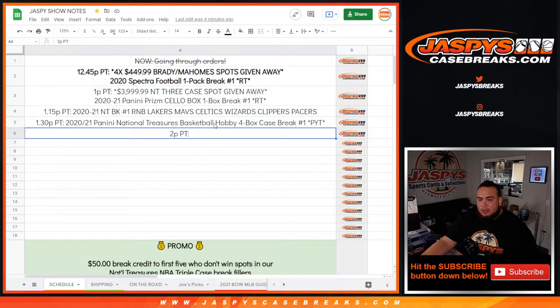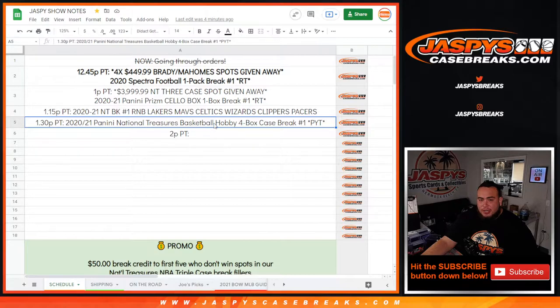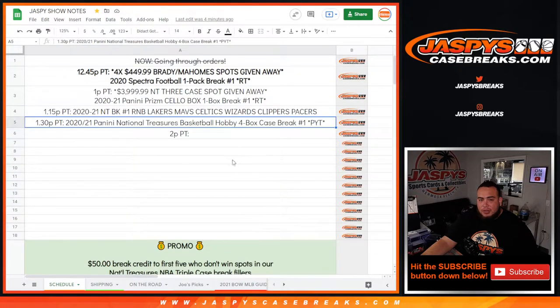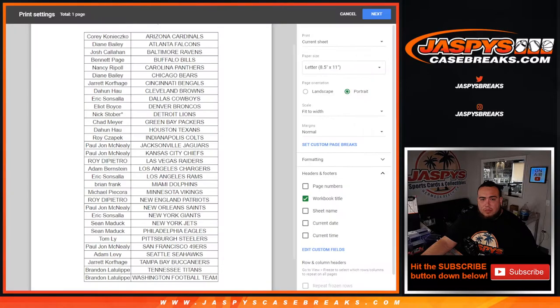This is all we have scheduled so far. It has to be sold out, and just make sure there are no fillers or mini breaks tied into it. If you're looking for Pikachu number one, it's going to be starting at 1:30. Click that pin and it opens up the Google doc for you guys to look at.